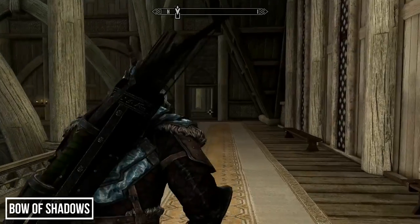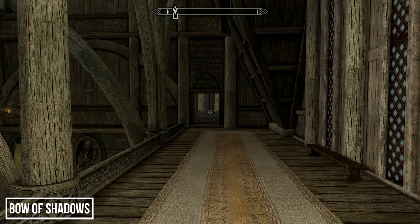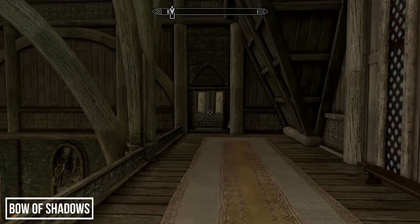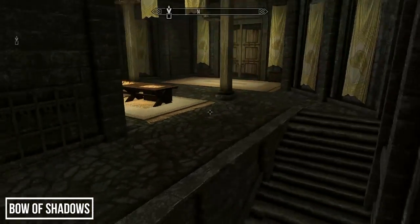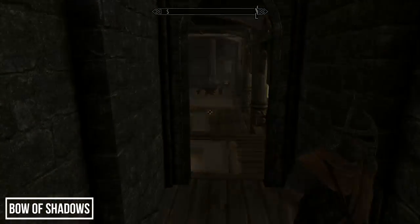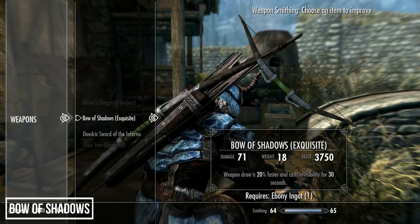I've probably given the Bow of Shadows more use than some weapons in this list. The invisibility is what gets attention, but arguably it's the draw speed that is its main use — pair this with the perk improving draw speed and you'll fire arrows at a ridiculously quick rate. This is another weapon which requires an ebony ingot to improve.